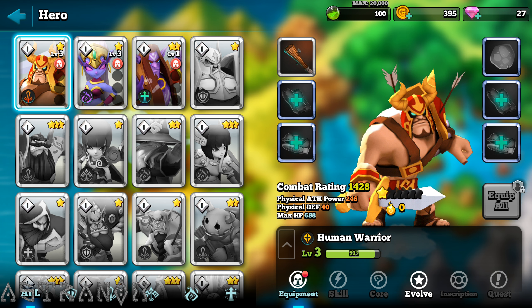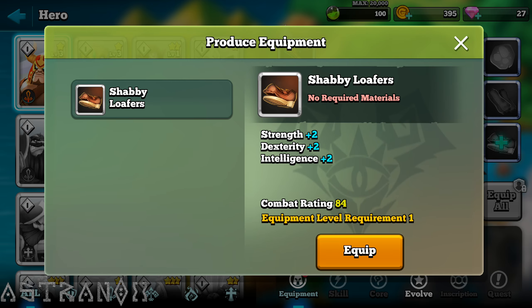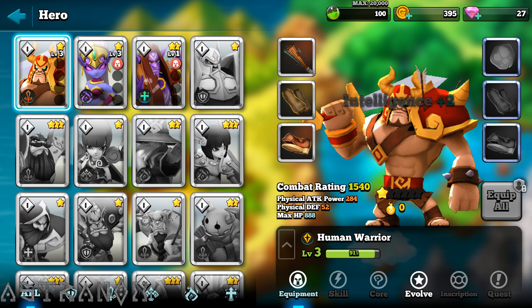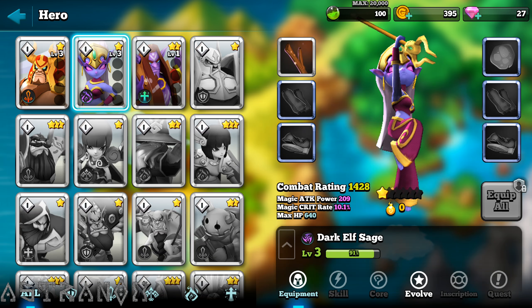Got some equipment — equip all. Okay, level 11. Just put a bunch of equipment here, he should have gotten the equipment.